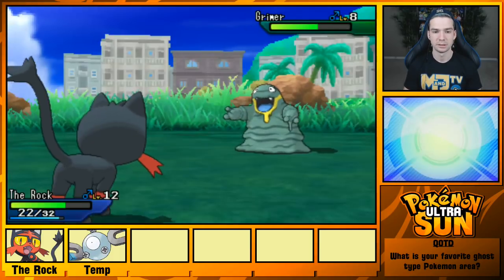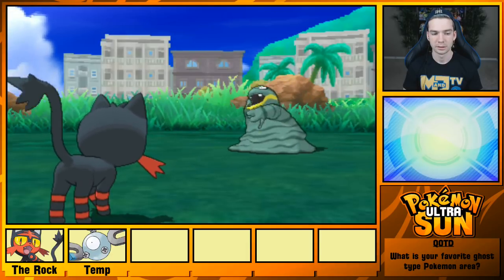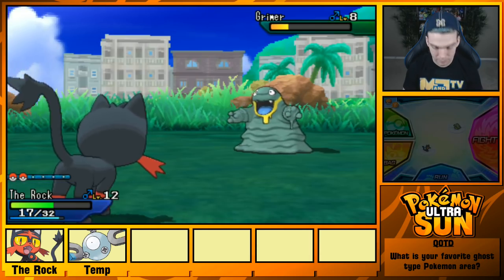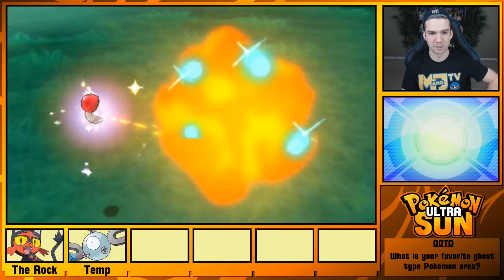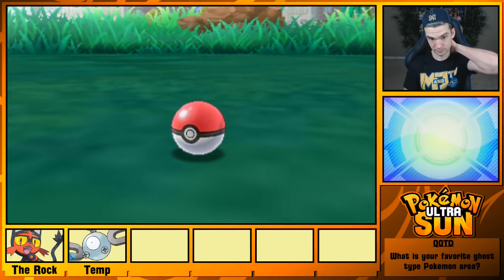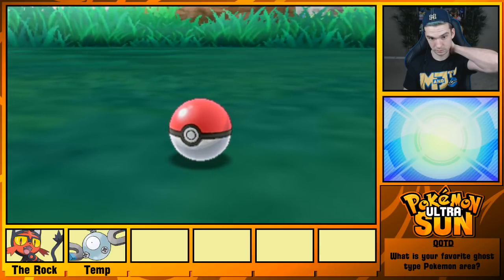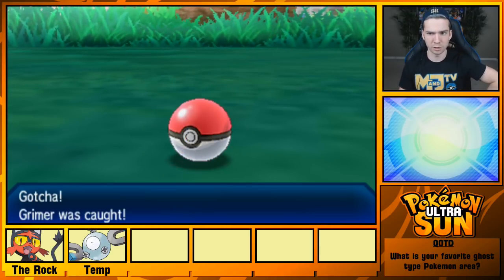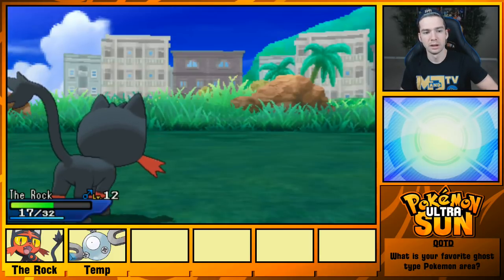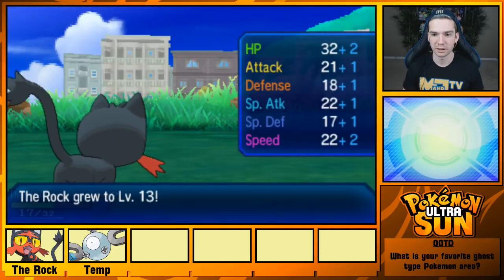Fight Ember. Pokeball — I have some great balls, but eh. It is done! We have captured the Grimer! What are we gonna name you? Another level on the rock. That's absolutely valuable.